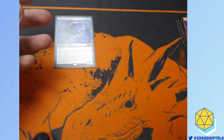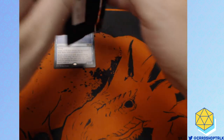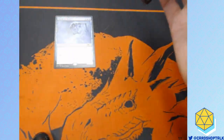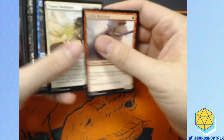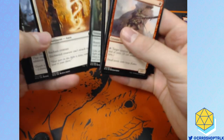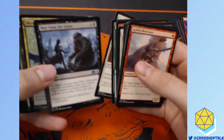If anybody's curious how I'm separating the cards out, the answer is by Common, Uncommon, and Land. And also there's a slot for the token there.